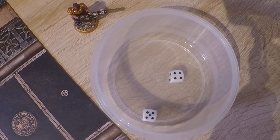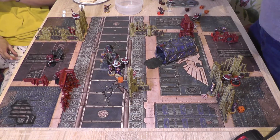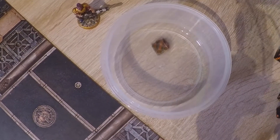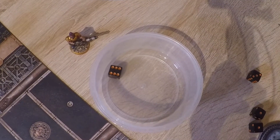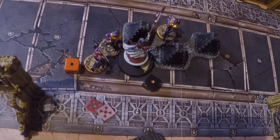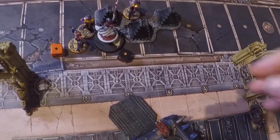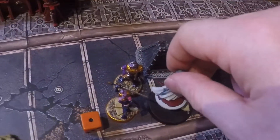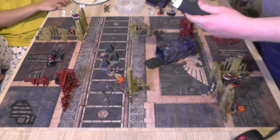The two wounds from the monomolecular blade are placed on the Shield Drone sequentially. First wound: 5-up invulnerable — fails; twice flesh-wounded drone needs a 1 to survive — it dies. The second attack goes onto the Ethereal, cutting through his armor save, removing his last wound. On a 4-up the Ethereal dies — he's dead! That is three points to the Star Striders, giving them a lead of four to one going into the final turn.